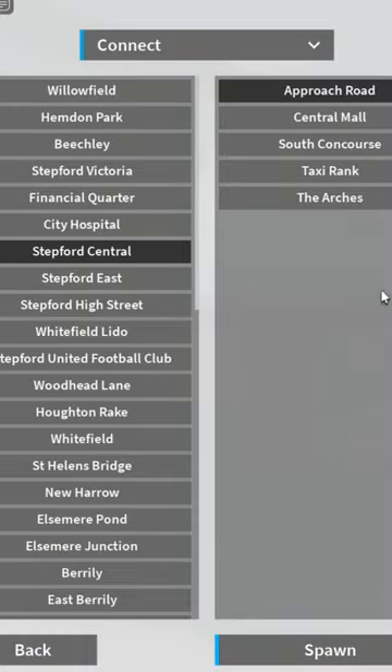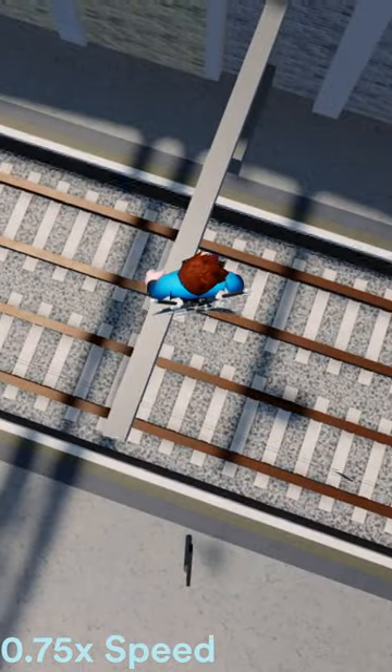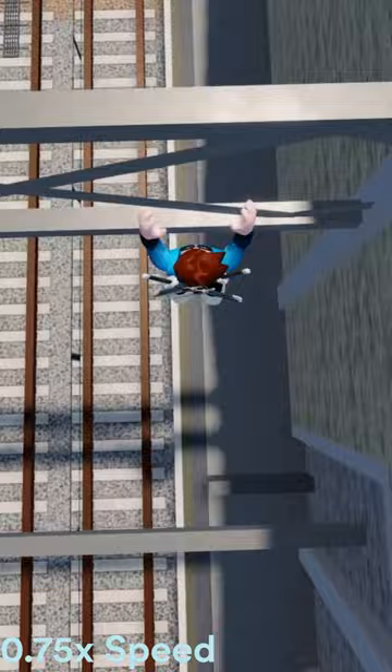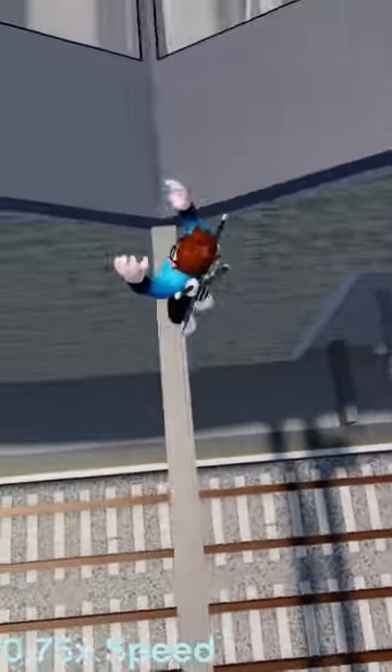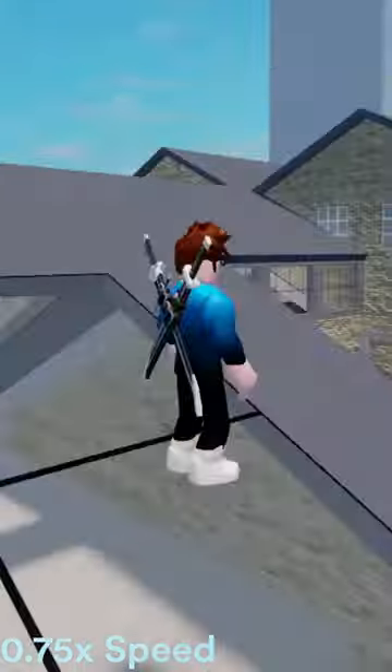All you need to do is spawn at Approach Road, walk over to platform 11, jump onto the S-car marker, jump onto the overhead wire support, jump onto this support beam here, then do a wraparound jump to the beam above it. Once you've done that, you'll be on top of the roof.